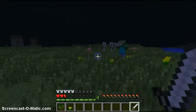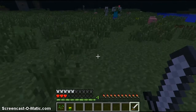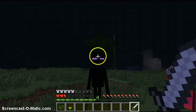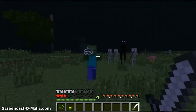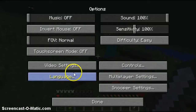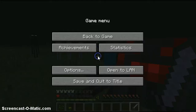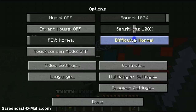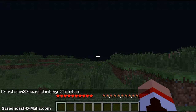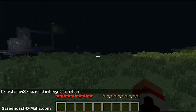I hate how zombies can pick stuff up and beat you with it. The skeleton and the spider are having a fight. What difficulty is this on? Easy? Are you kidding? Peaceful. Peaceful. I am such a noob. How did I die when it was unpeaceful?